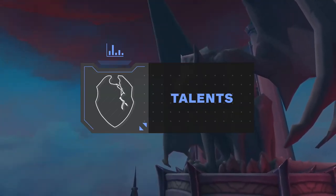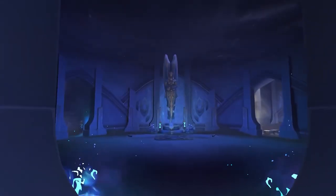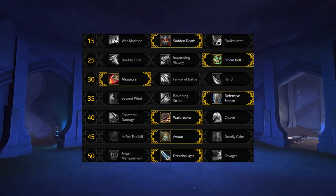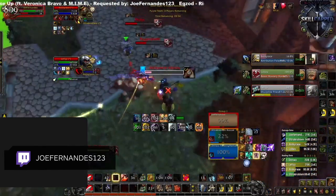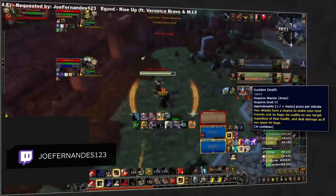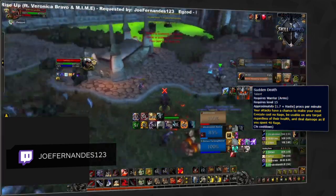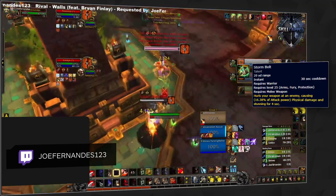Now we have racials covered, it's time to delve into the talents an Arms Warrior takes. Most of these are pretty set in stone, with your base build looking something like this. Some talents are more situational, so we will get into them showing what talents you could utilize. Starting things off with rows 15 and 25 — these predominantly stay the same. Sudden Death is a nice chunk of extra burst damage, being exceptionally powerful in arena, making it the go-to all the time. Stormbolt is your only stun, making it crucial in many matchups, and is mandatory as well.